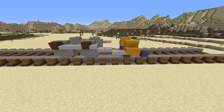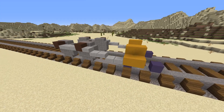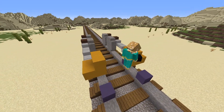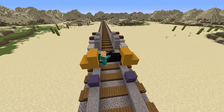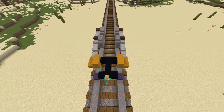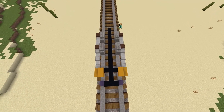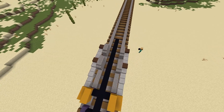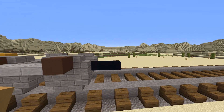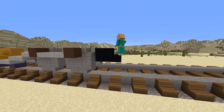Once you've repeated this pattern to the other side, we're going to work on the center of this engine. Taking a black block — I used black concrete — connect the front wheels and add one row of blocks down the middle. The reason this is here is because when the engine is complete, you will be able to see through the wheels, and we want the engine to look lower to the ground. You're also going to want to extend the row three blocks past the back wheels.